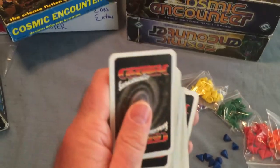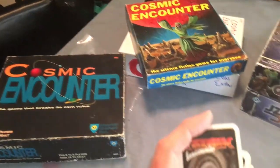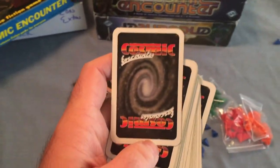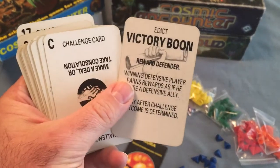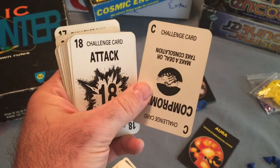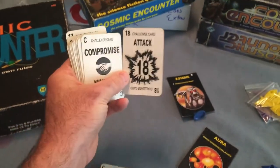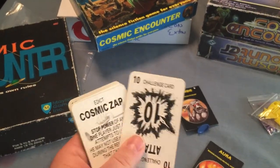The cosmic deck has an interesting back. In the other versions it was just a star field background, and this is a galaxy with the logo on there. Even the artifacts have art on them now, which is pretty interesting — the older cards just had simple text on a black or white background. The attack cards have big splash art and large numbers you can see from across the table, which is always a plus. I like the numbers in the corners, which I think still carries on to this day.